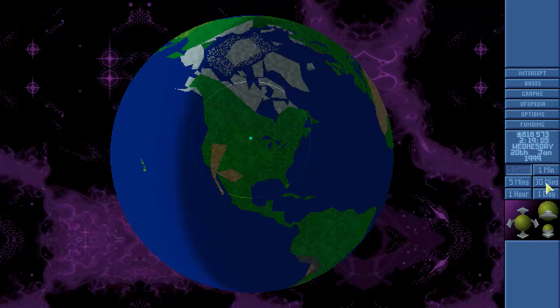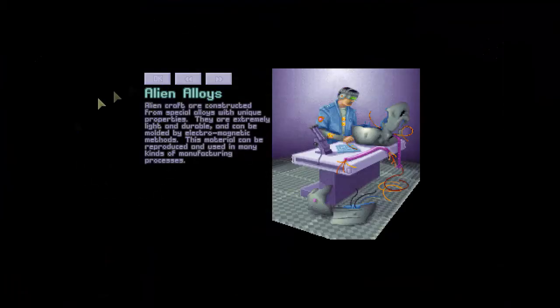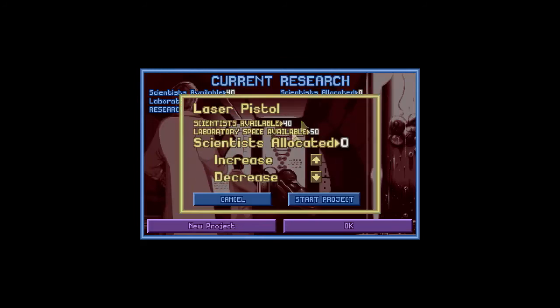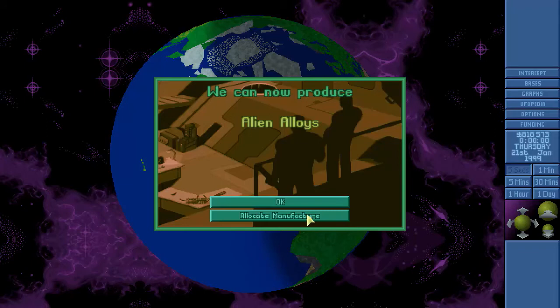Research breakthrough: Alien Alloys — it's what the aliens make stuff with. We can now research the Zapper electrical shock weapon and Personal Armor, both very good. I've been going back and forth on which research path to take. I need both, but I also can't afford to leave engineers idling, so I'm going to go ahead and research the Laser Pistol first so we can at least be manufacturing some to use or sell.